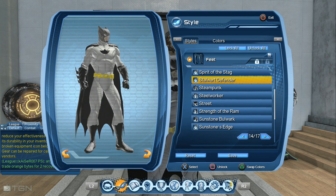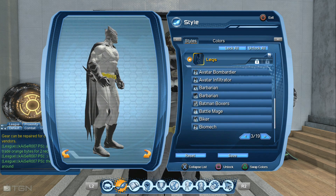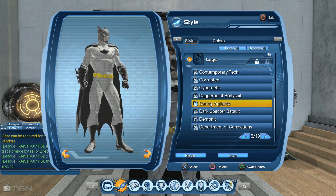For the feet, I use the style defender shoes. You can get them from a Promethean box or you can buy them in the broker. The chest and the legs are the daring vigilante set. You can get them in the broker or also in the Promethean lockbox.